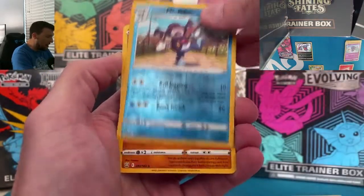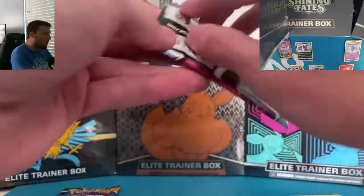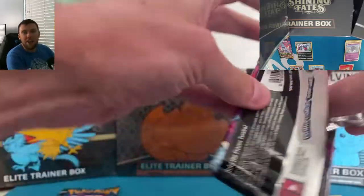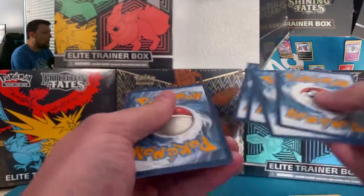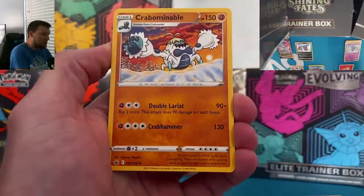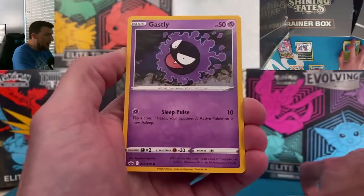Chilling Rain gives us: Esper, Glurion, Mr. Rhyme in reverse, and a Phalanx non-holo. Alt-art hunting time! We've got a video every single day this week — six more videos coming at you. I never really post on Sundays; that's my relaxation day. Sundays are for football.